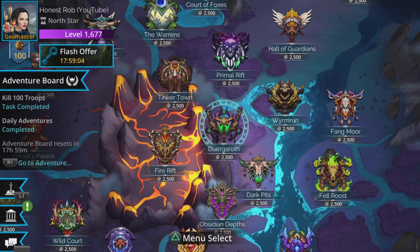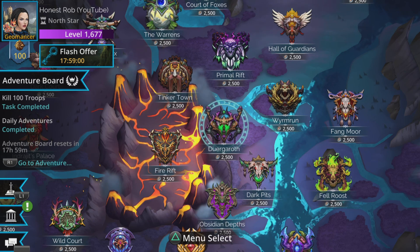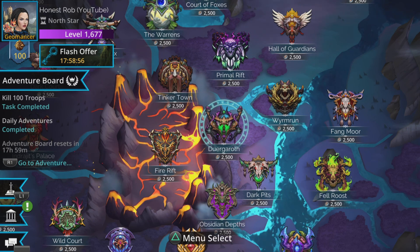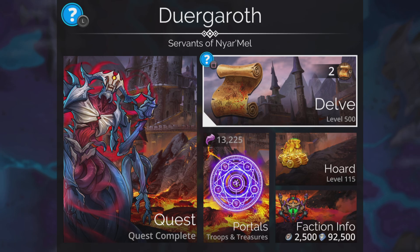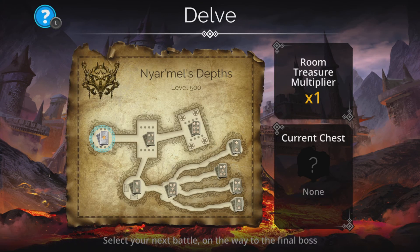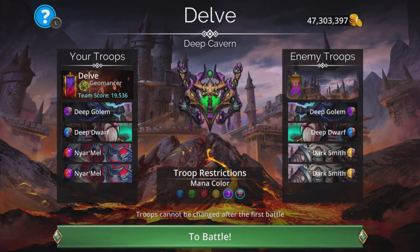Hi, I'm Rob and next up in this series of faction videos showing how to go through all these underworld factions at the hardest level using the Delve team. Easiest to hardest is Djorgaroth. Horde 115 for this — it's not particularly high. Another one of these which is not particularly fast but is fairly straightforward as long as you pay attention to a couple of things.